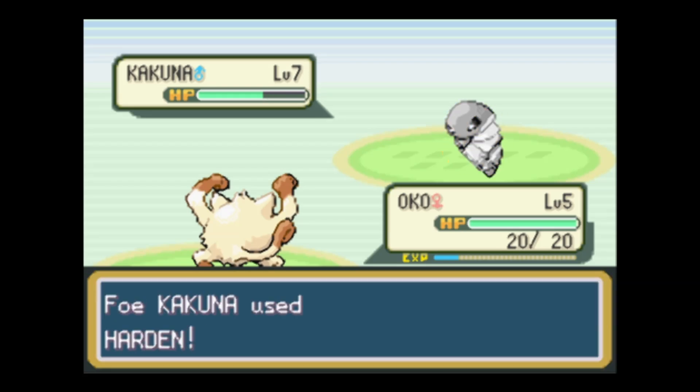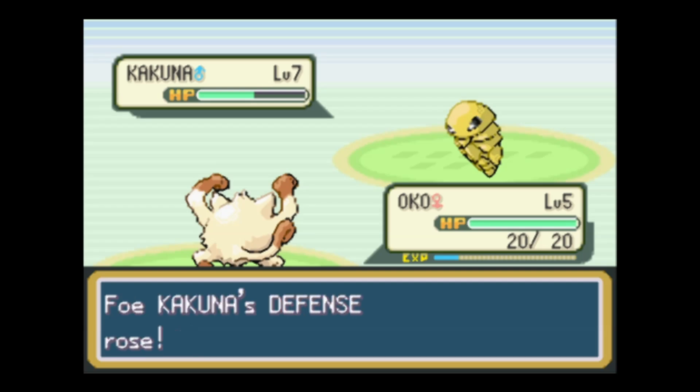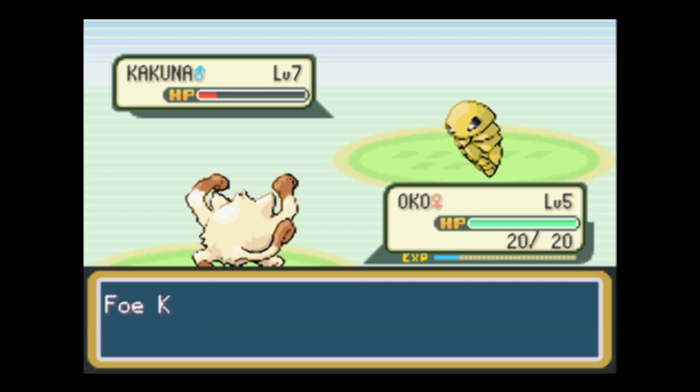Kakuna is essentially free experience - they take a lot of hits but they don't deal any damage. They can just give you free experience, level after level. They're useful. I have a few battles with them because they don't attack - they just kind of harden themselves, getting stronger without actually doing anything else. They're good experience sources.